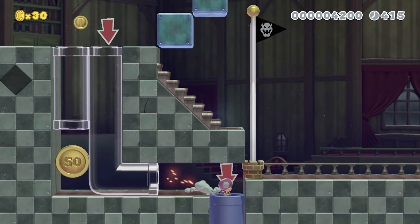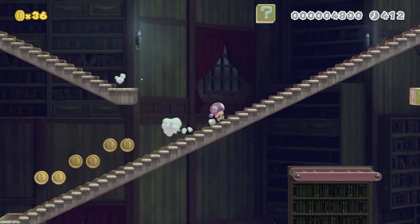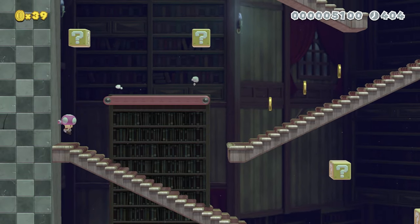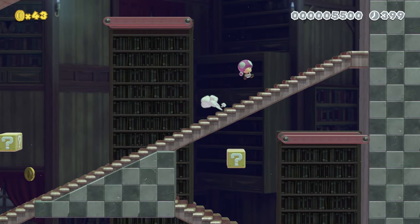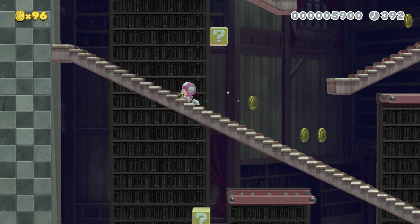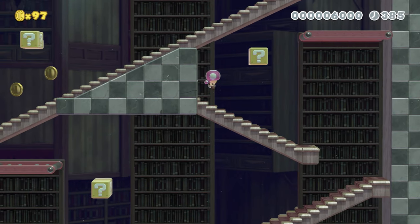I'll take this pipe. I can see the exit, but I can't reach it just yet. There's lots of blocks here but none of them have arrows so I shouldn't hit any of them. A coin up there — I would like that. Thank you. Love to slide.